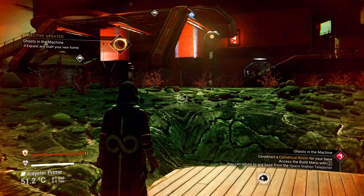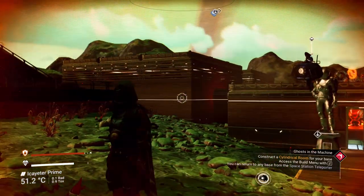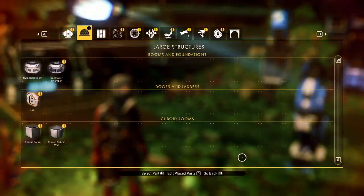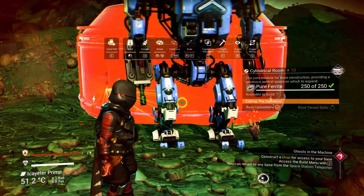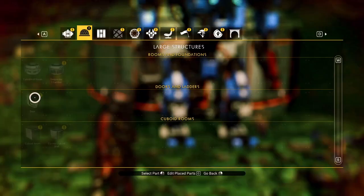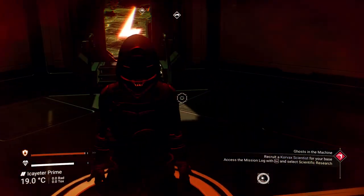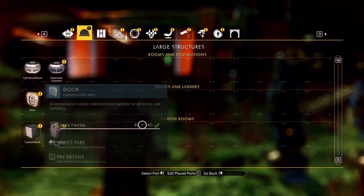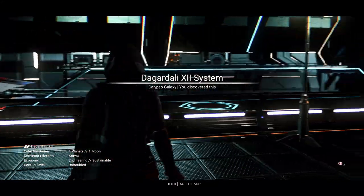Alright guys, we're at our base. I decided to go to our gathering area where I'm kind of working on our little achievement center. It says: construct the cylindrical room for your base. Bam — cylindrical room! Need a door. We need to find a scientist.